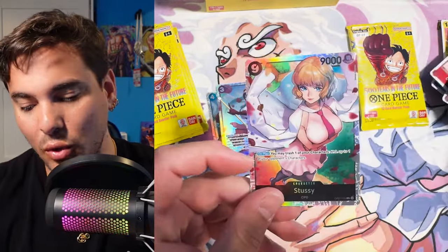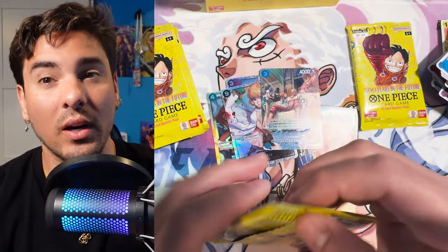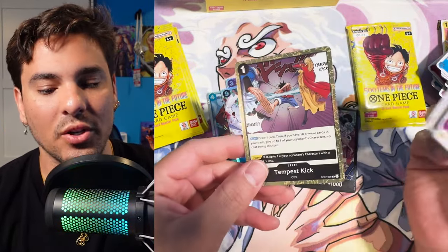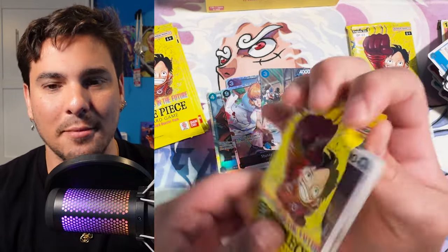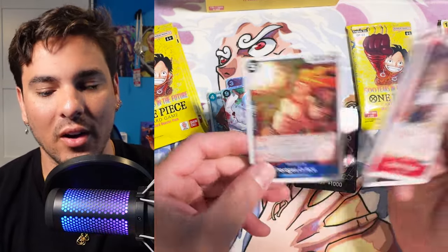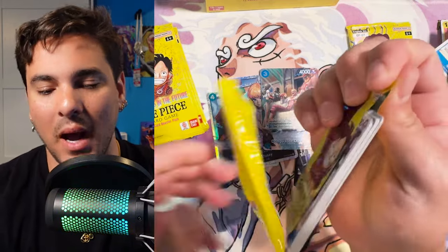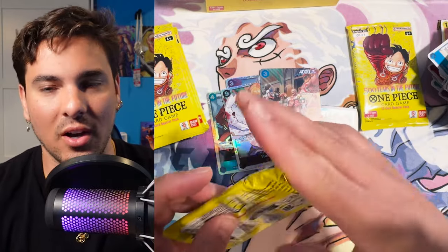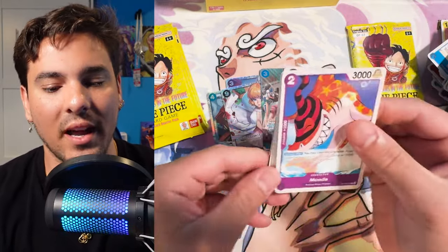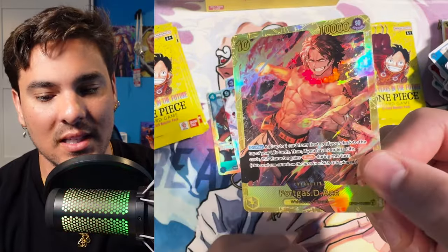I think we're going to see an alt art and a secret rare in this box. I'm pretty sure those were the ratios — you get an SP, an alt art, and a secret. Or maybe it could be an SP and two secrets, but an SP doesn't take an alt spot. I didn't actually count how many SRs — usually in boxes I think you get seven.